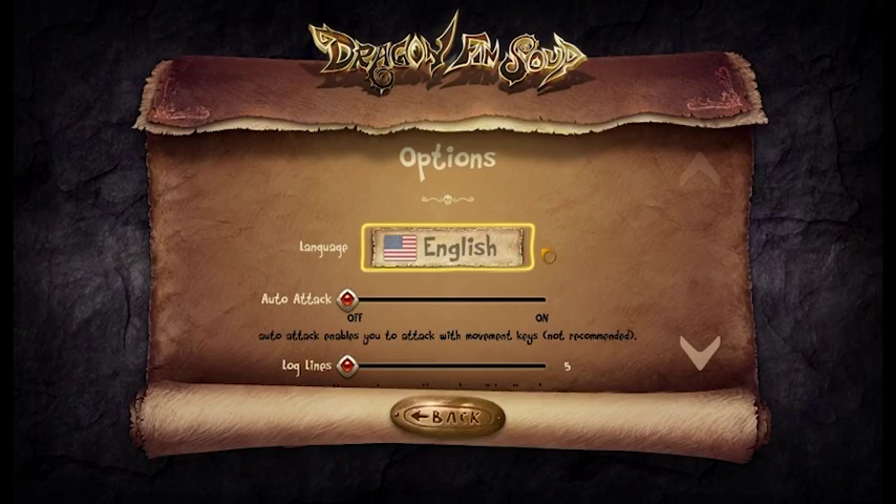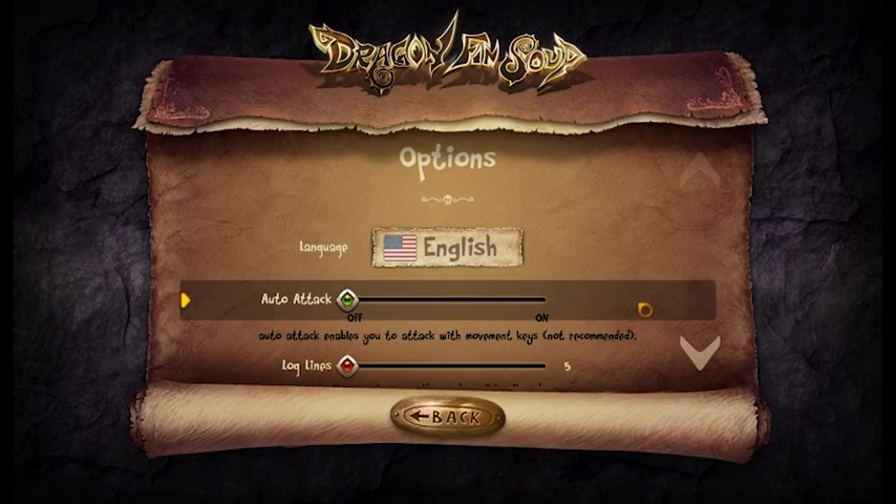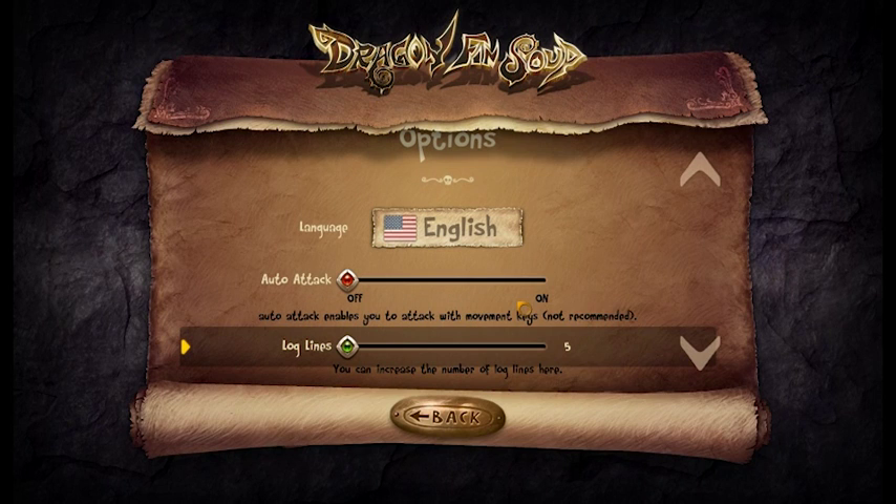The next option is the auto-attack option, which is off by default. You can turn it on if you'd like, but by using your movement keys you will attack everything. It can get pretty annoying.